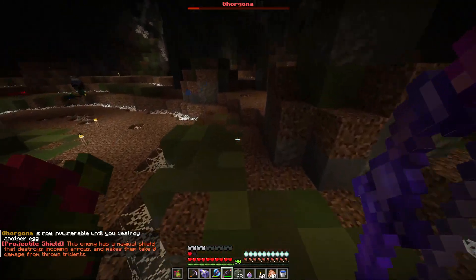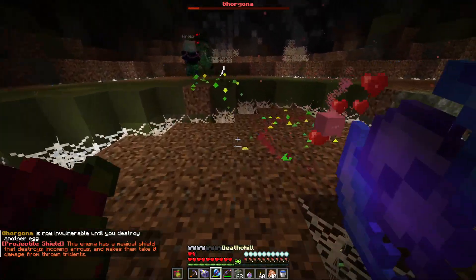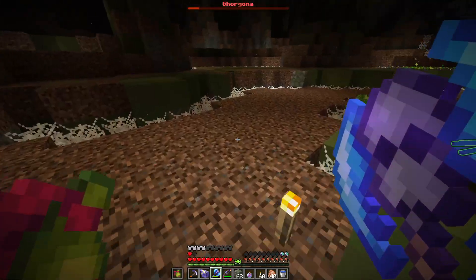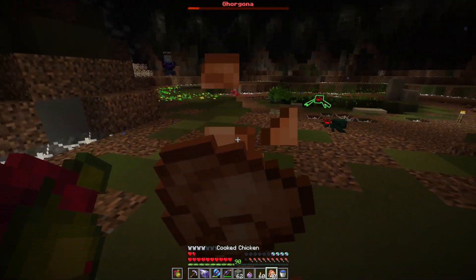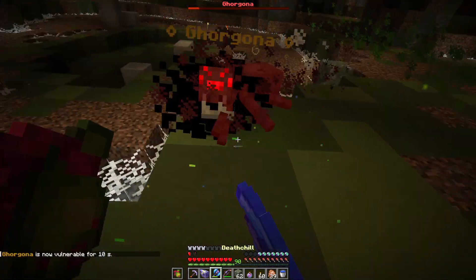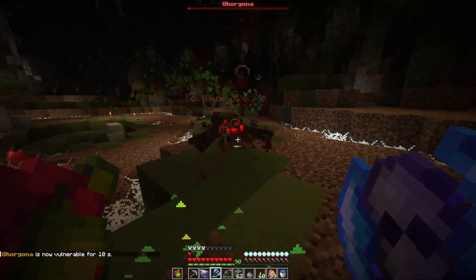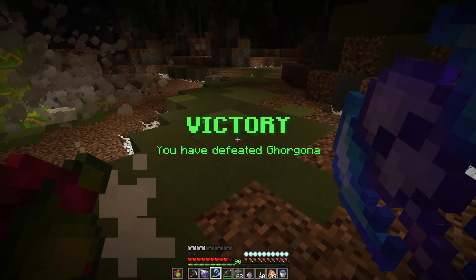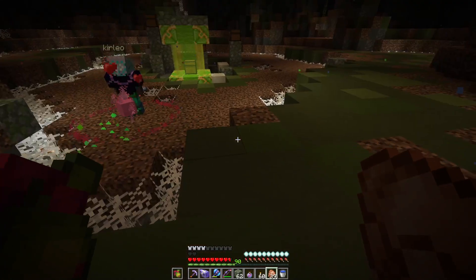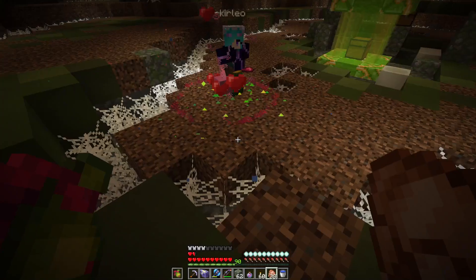I have a poison shield or whatever. Got it — nice. It was really dicey for a second there. The helmet debuffed me for the first time because I was under five hearts — I forgot about that. The slowness and weakness made it really hard to run away.